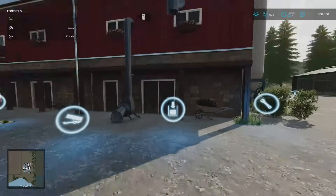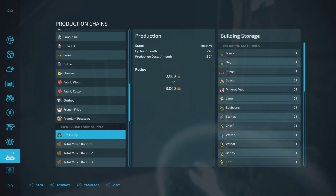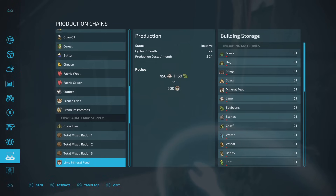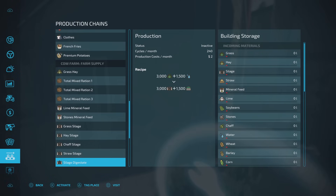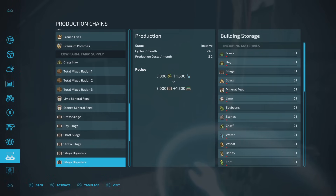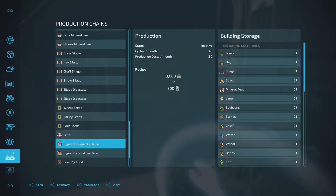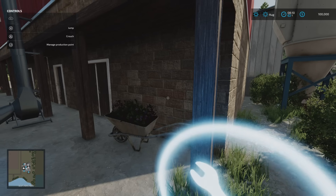Next door is the cow farm supply - this is all the things you require for your animals. You've got grass to hay, total mix ration recipes with three ingredients, and two-ingredient recipes with hay and silage. Then hay, silage, straw and mineral feed. We've got lime from mineral feed, stone mineral feed, grass silage, hay silage, chaff silage, straw silage, silage to digestate, seed production, lime, digestate, liquid fertilizer, solid fertilizer, and pig food. A whole load of stuff that can be done with these farm supply productions.